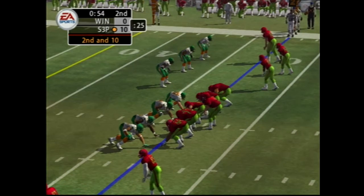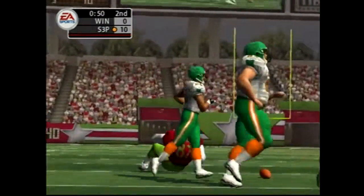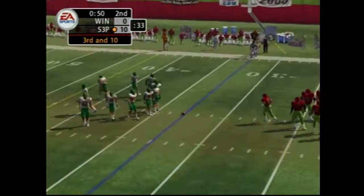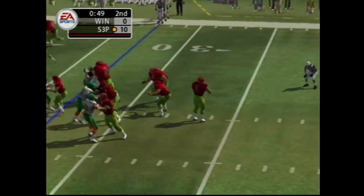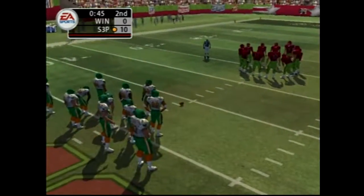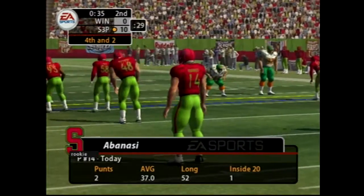The home team lines up in a 5-receiver set. Throws it — incomplete pass. That was right on the money — a drop. They might clear some space for their back and swing it out to him, see if he can make something happen. Dropping back, looking downfield — and the catch is made. Chambers didn't get enough for the 1st. Good defensive stand there. Now they'll punt it away after a 3-and-out.